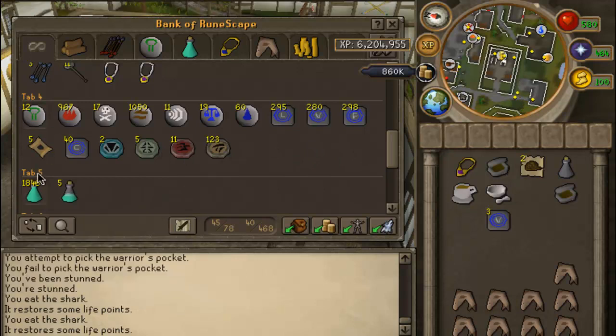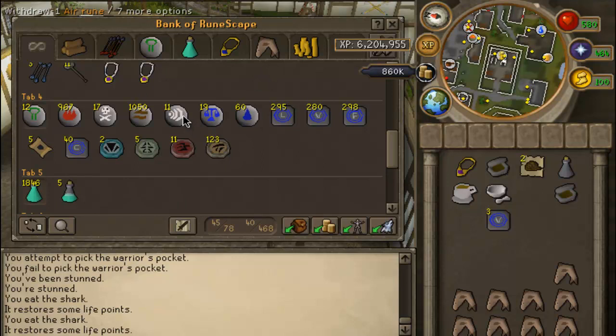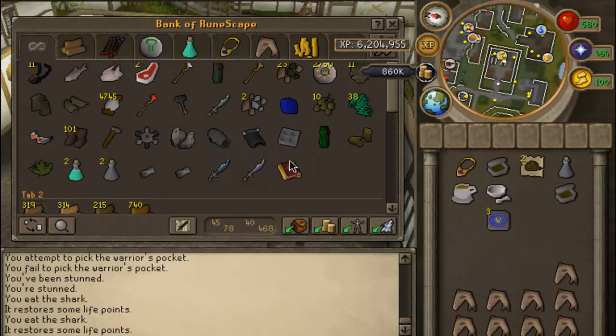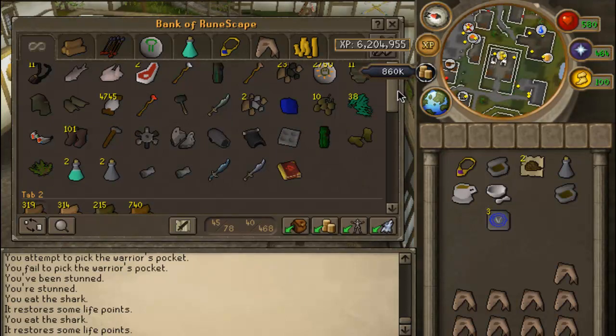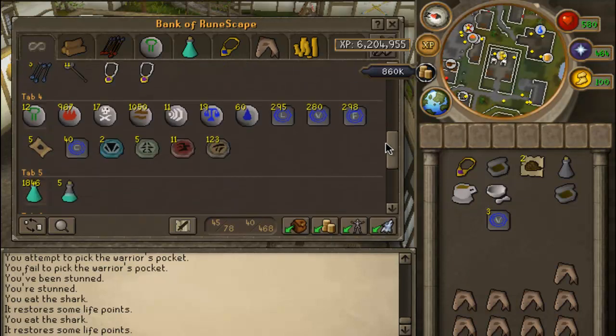We got 2,000 prayer potions, because I'm a badass — 2k p-pots for no reason. I used to have 3k, but I kind of lost 950 of them at bandits. Also, this is my second Mage's book — I brought the first one to bandits and lost it. I don't know why I'd bring a Mage's book to bandits. You're training Range, not Mage. It's kind of just a waste of cash.